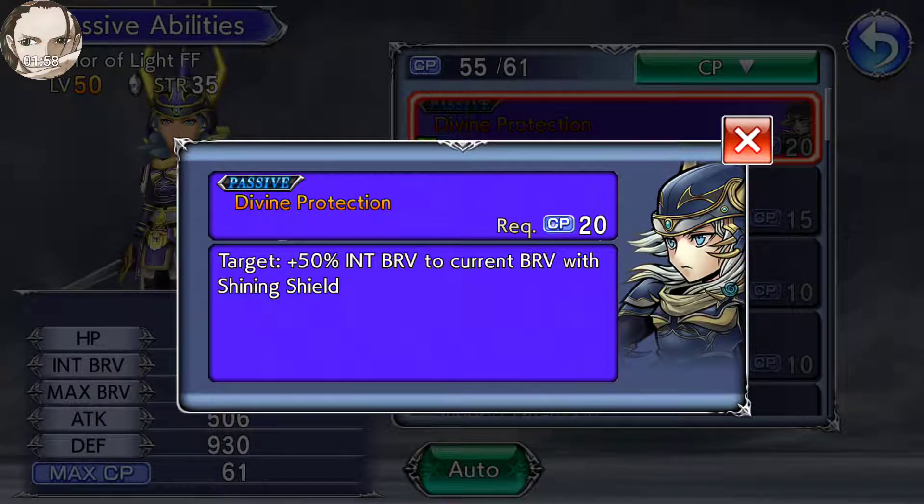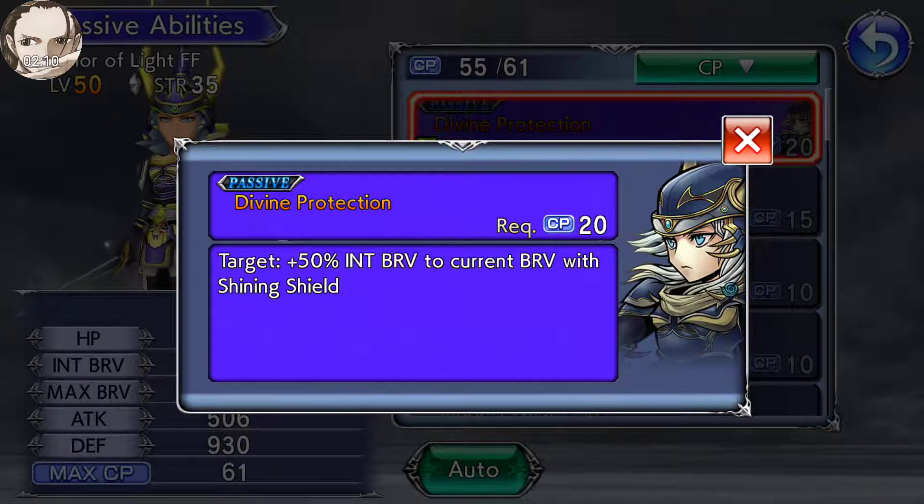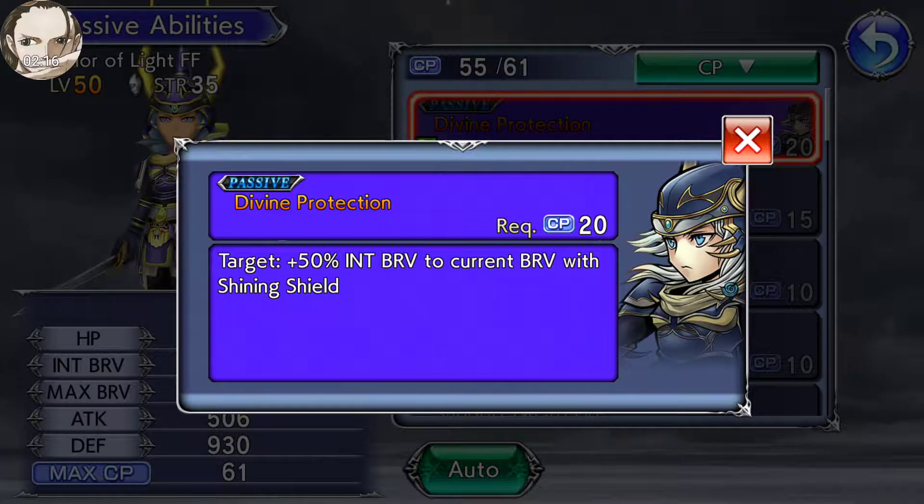So okay guys, that's one of the advantages of maximum limit break — leveling up items or weapons. The same thing will happen with your armor, and the same thing will happen if you increase from 4 star to 5 star too. Okay, this is Faye.